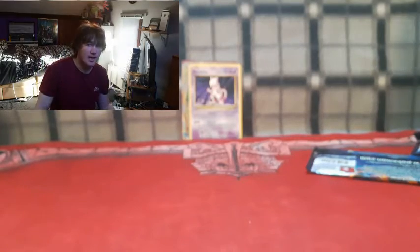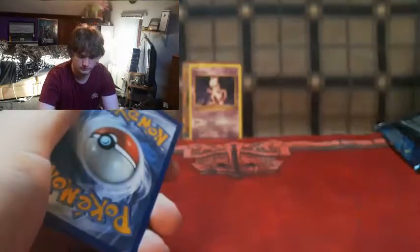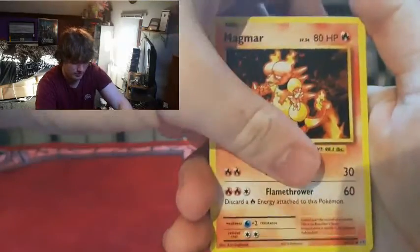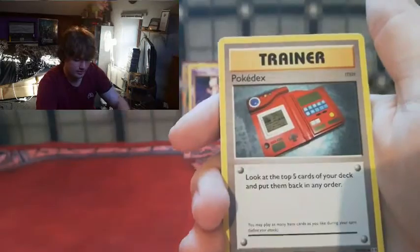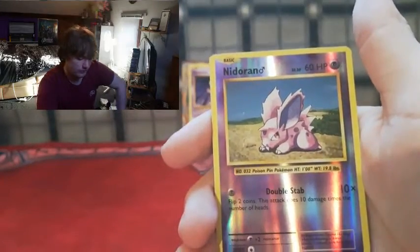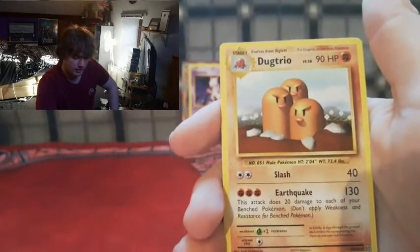We got two for two - can we get a triple? Last pack, guys! This is getting so intense. Come on, give us a holographic Charizard - at least something to go with the Mega Charizard. We got Magma, Evolution Spray, Pokedex, Onyx, Growlithe, Machop, Pikachu, Doduo - reverse Nidoran Mill... I'm getting intense guys!